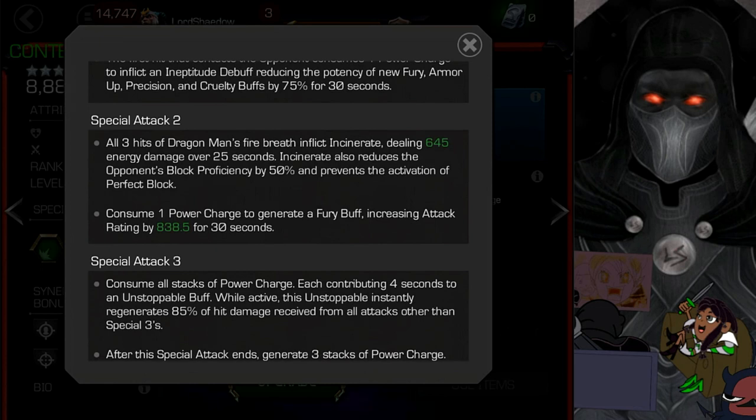Special Attack 2: all three hits inflict incinerate, dealing energy damage over 25 seconds. If you're aggressive, you can build up to another Special 2 within that window, putting six incinerates on the opponent and then hitting them with a heavy. Incinerate also reduces the opponent's block proficiency and prevents perfect block activation — both meaning more damage. Consuming one power charge generates a fury buff increasing attack rating, lasting 30 seconds.